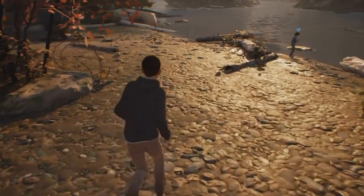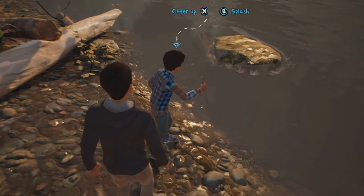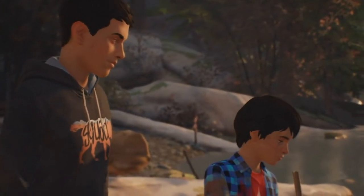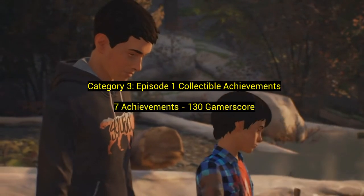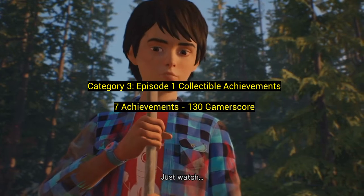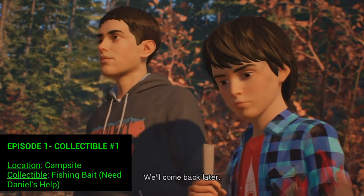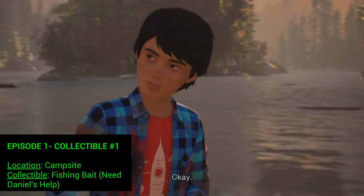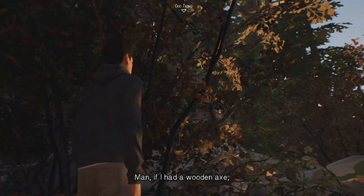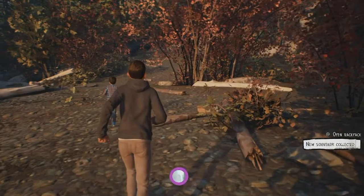Category 3: episode one collectible achievements — seven achievements for 130 gamerscore. There are six collectibles in each episode, and you get an achievement for getting them all. The first one you're going to find at the campsite — you'll see something up in a tree. Your brother is going to be doing something in the water, trying to catch fish. You'll go over, see something in the tree, and ask your brother to come over and get it for you.